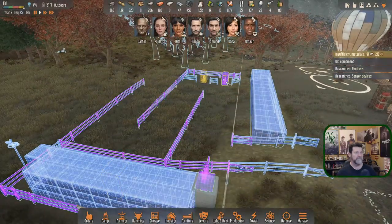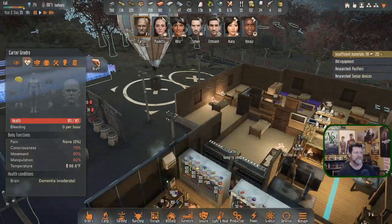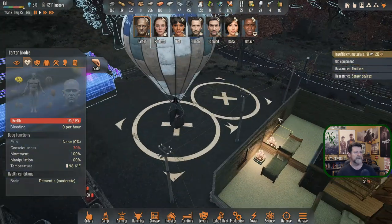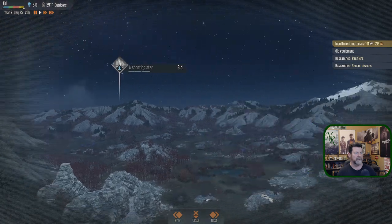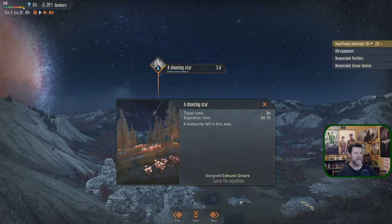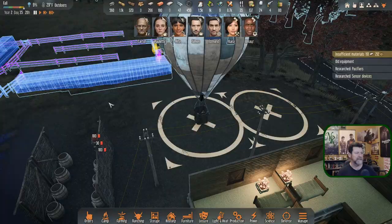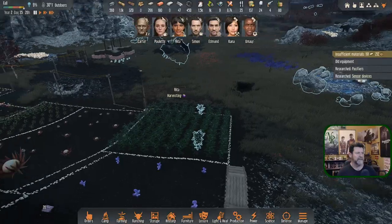We've got turrets capable of being built. I'd like to see Carter do that tomorrow. Let me check expeditions — Carter went, Edmund went to the shooting star. Will that give us a source of ore every time he goes in? We'll see if this disappears when he gets back. It'd be nice to send him out three hours at a time to bring back ore, though that seems a little too easy.